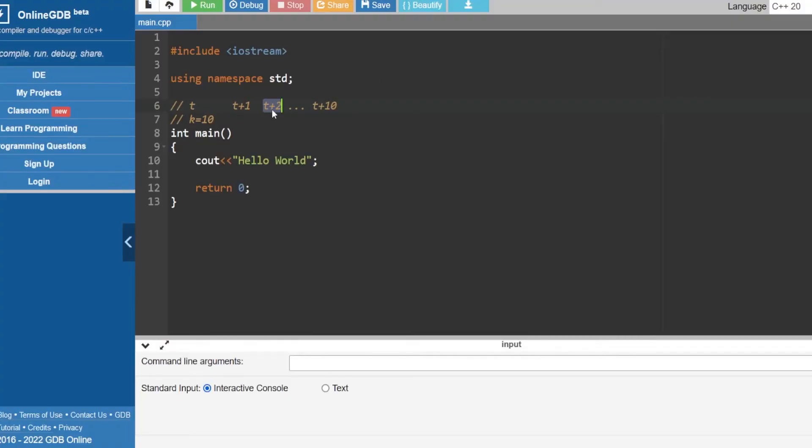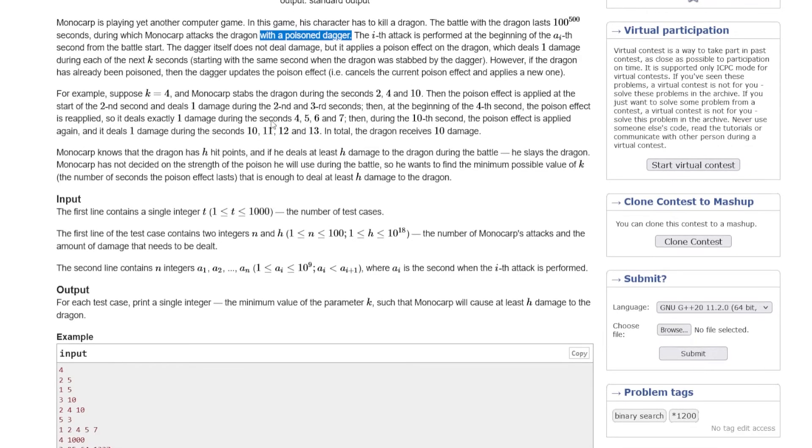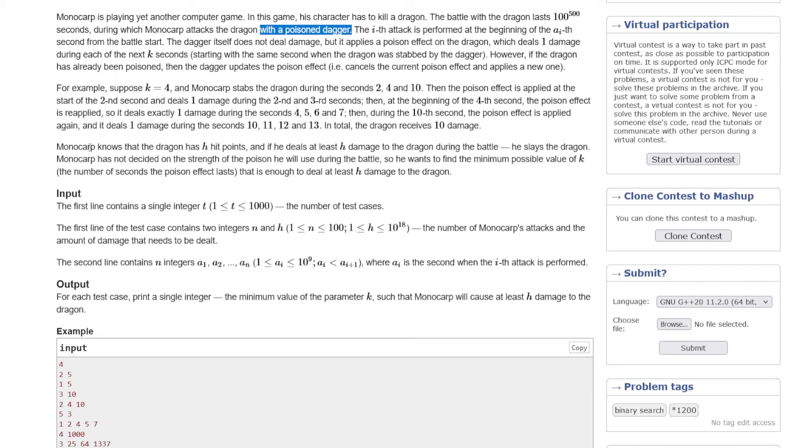So it cancels the effect from T to T+2 and applies a new one from T+2, which goes up to T+12 if K equals 10. For example where K=4, the second poison effect is applied at the beginning. Monocarp knows the dragon has H hit points, and if he deals at least H damage to the dragon during the battle, he slays the dragon. So for us to kill the dragon, we have to damage it by at least H amount.